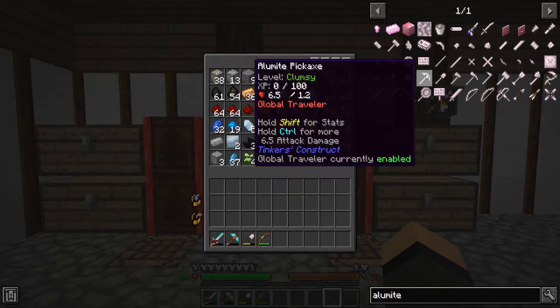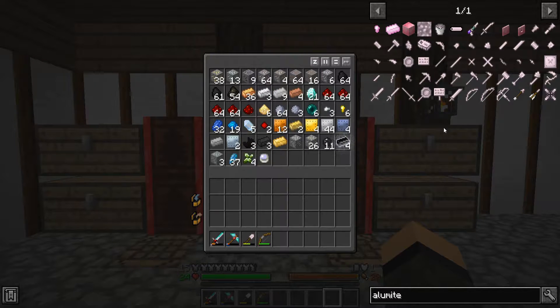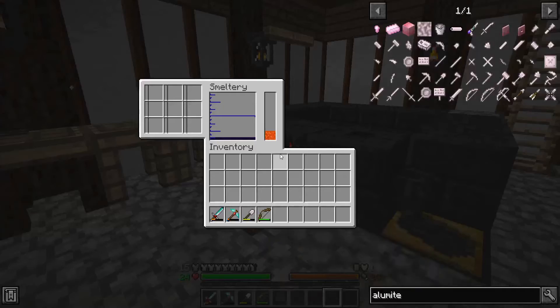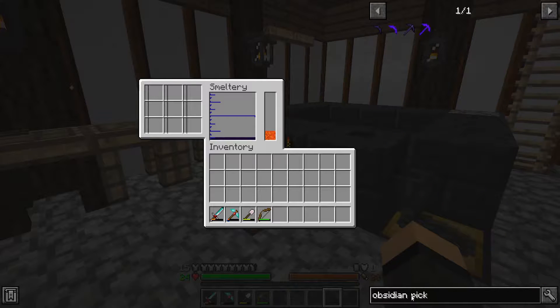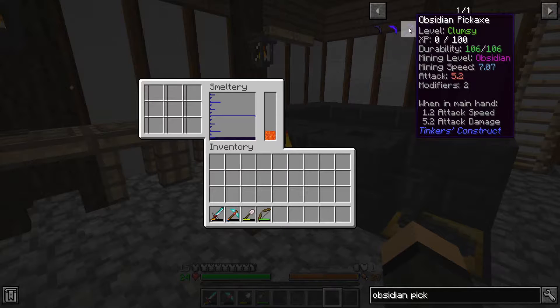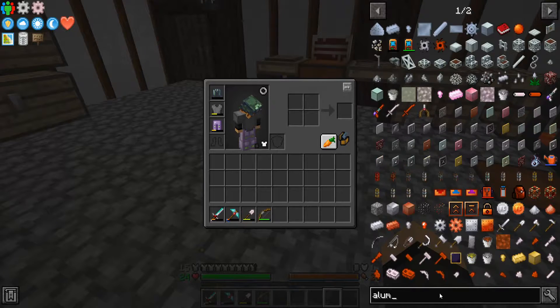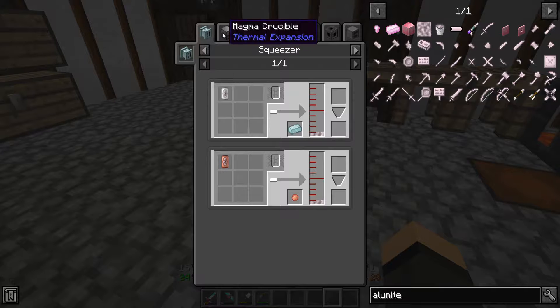So is an Alamite pick? I need a little obsidian. Well actually, good obsidian - an obsidian pick is mining all the obsidian. Okay, so Alamite would work. And to make that we need a squeezer? No - we're good there.